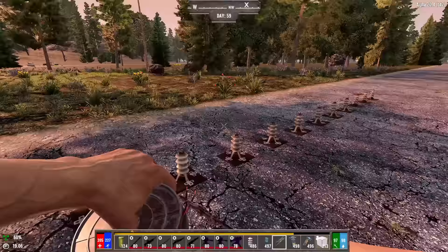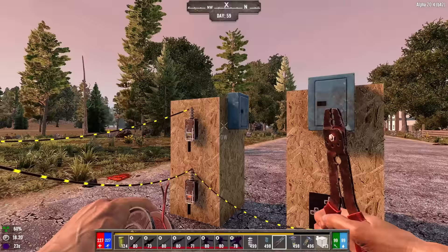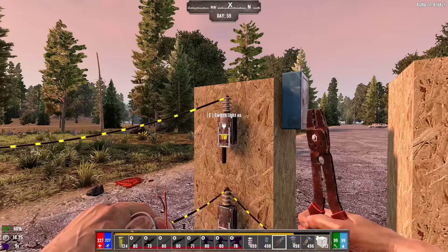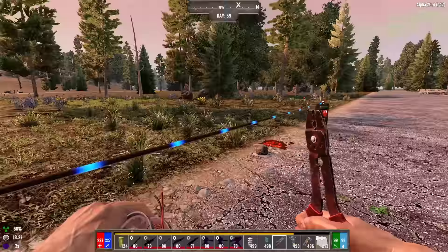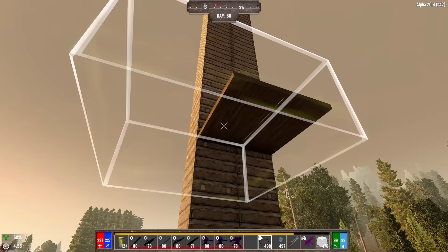Junction boxes help you clean up the appearance of your base. A junction box can have one line in and up to nine lines out. Anything connected to or from a junction box will have no visible wires. To hide all of your wires, use junction boxes instead of relays, and have a dedicated junction box for every switch.